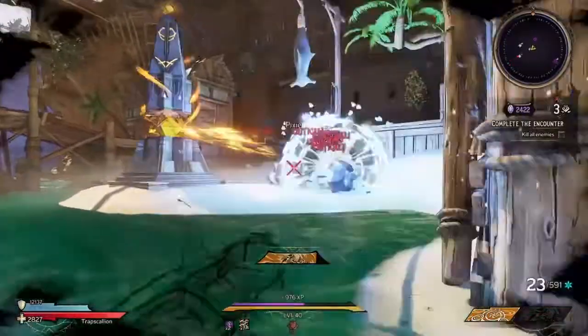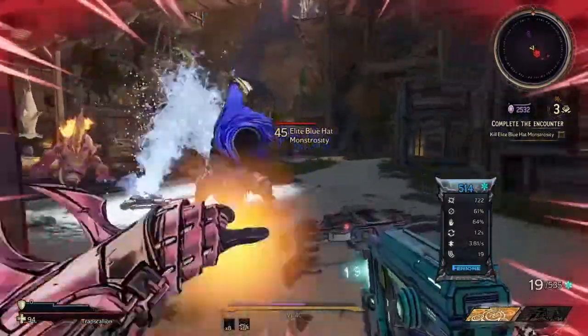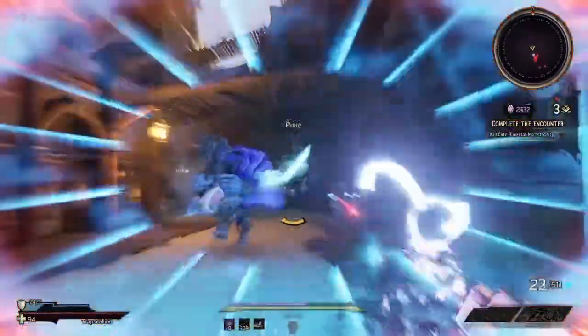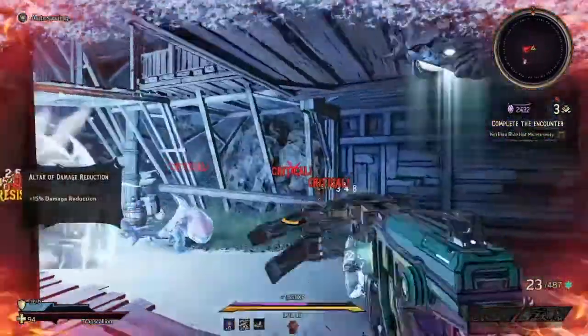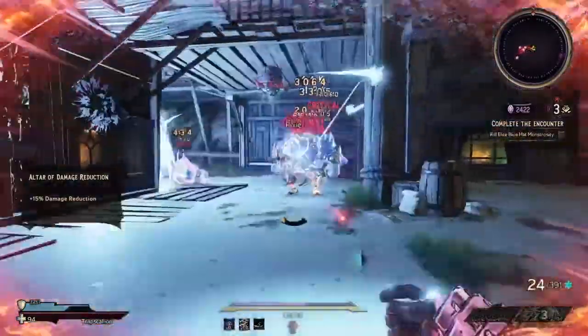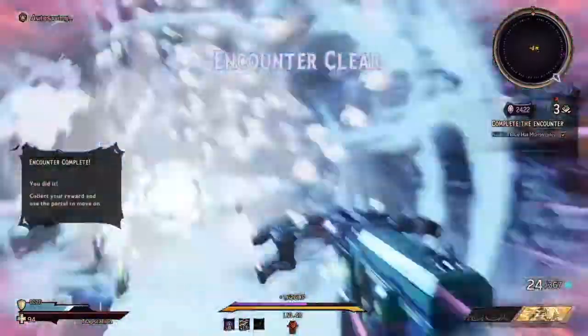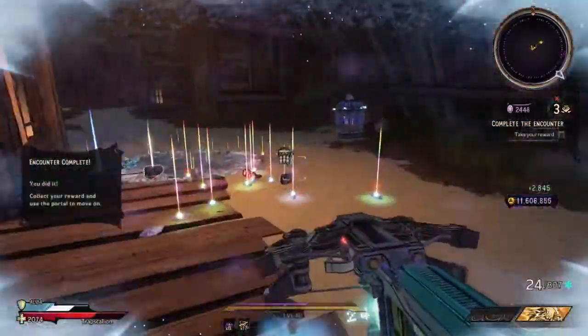We'll show the boss in a little bit. Okay, it's a blue hat monstrosity we get — I'm just gonna kill it. Using a Buff Meister real quick. Come on, from the shadows — need you. That thing is dead, let's run to the next area.